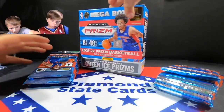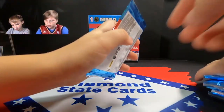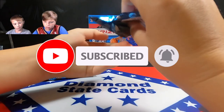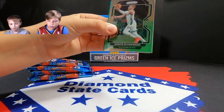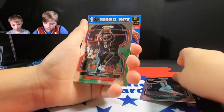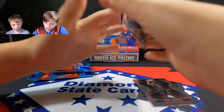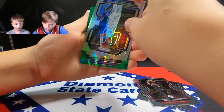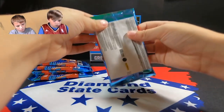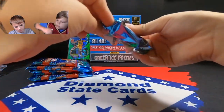We've opened up some blasters from Target and Walmart with pretty good success so far. Let's see what we can find in the Fanatics. I have a green wave in here. We pull Devante DiVincenzo, Paul George, Sabonis in silver, and here's the green wave — Andrew Wiggins. That's our first green wave. This pack is so light — maybe that's a good thing.